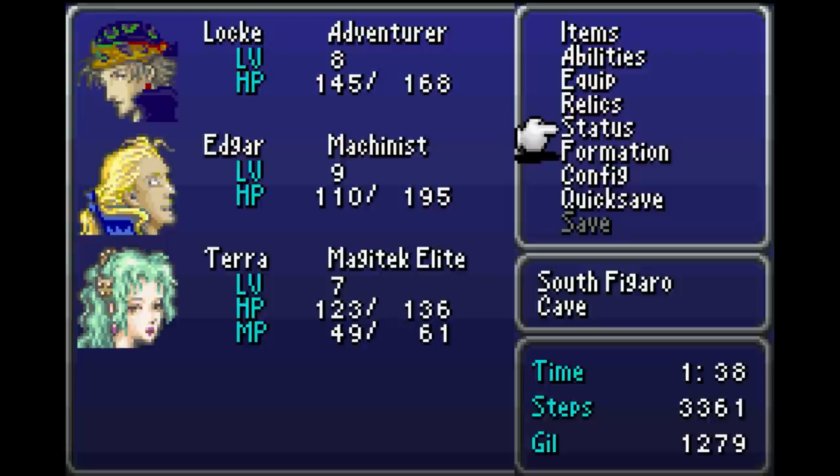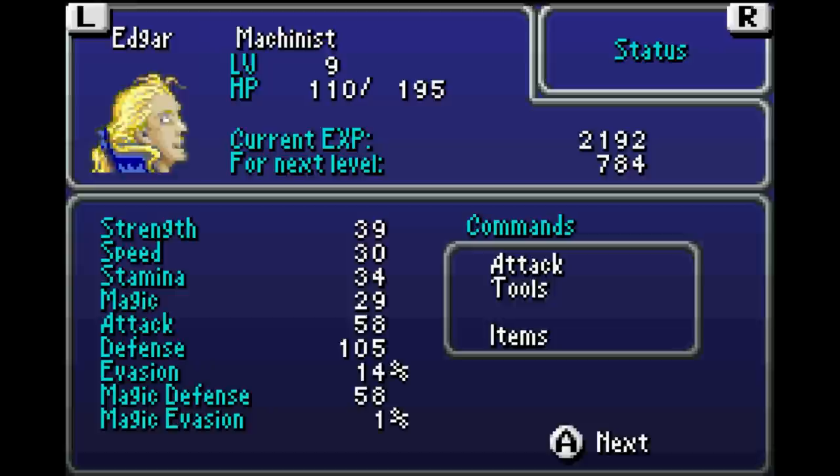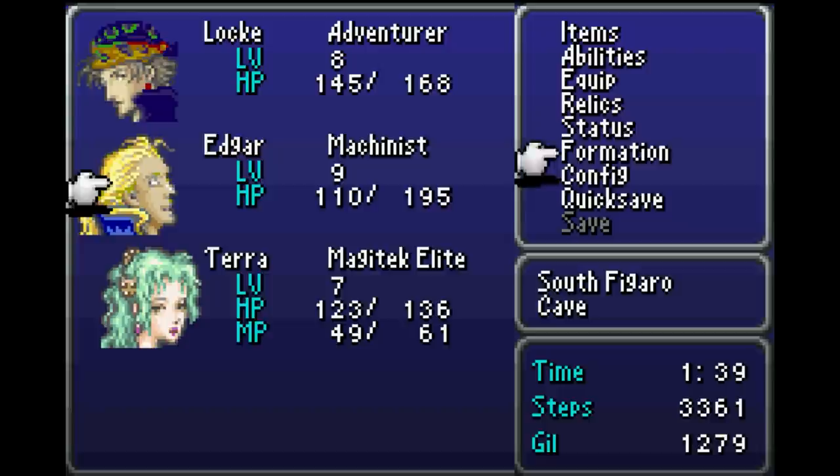Adventurer, Machinist, Magitech Elite - we can push them to front and back row here as well. Let's have a look at their statuses. The obvious thing would be to put Terra more in the back row, because she doesn't have the strength, so she wouldn't need to do as much damage as the others. The other ones don't even have MP points, so this is what I think makes sense for now.